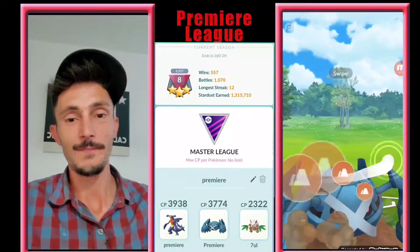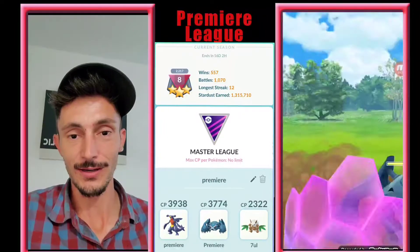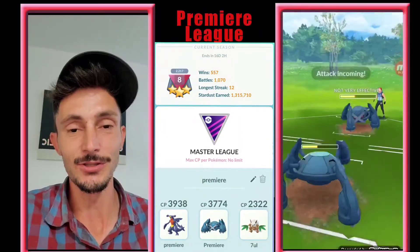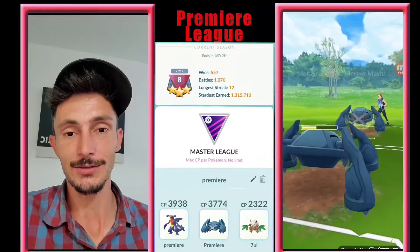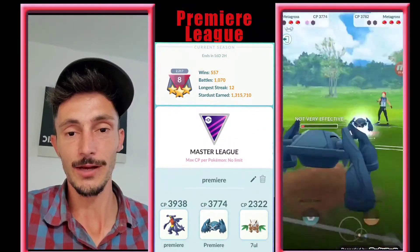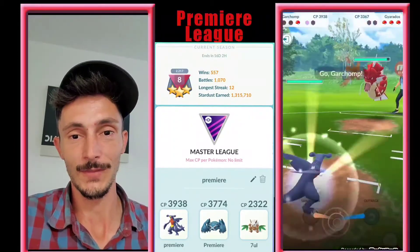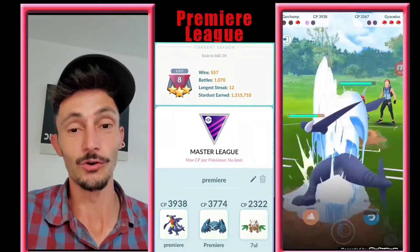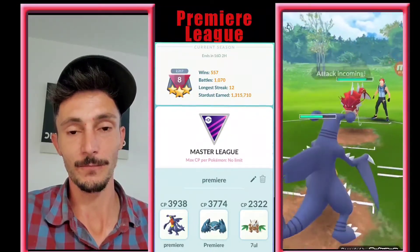We go ahead and throw off Earthquake again — they shield again. Two shields down, and we decide not to shield Meteor Mash. They flip into Garchomp. This game is over real quick. We got one shield left and we're trying to get up to the next charge move.